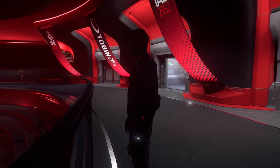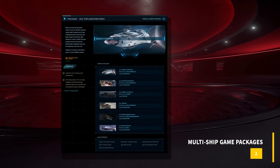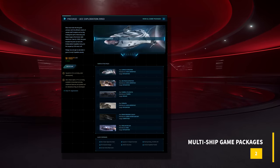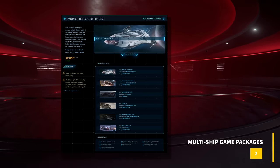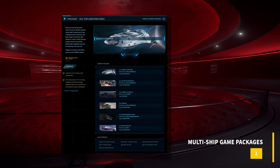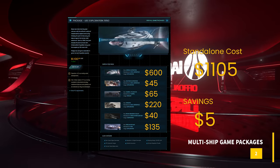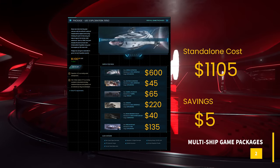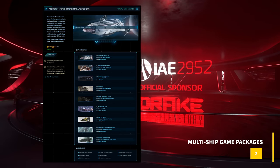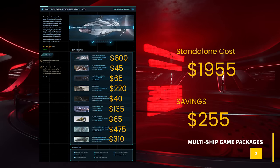Number two: multi-ship game packages. This opportunity is more for Concierge, given that most multi-ship game packages are only available for purchase by those in Concierge. Though multi-ship game packages are not created equal, you will find some decent money-saving opportunities when pledging for these packages. Normally these packages are cheaper than buying the ships contained within individually. If you know what ships you plan to keep and never melt, these packages are the absolute way to go to maximize your fleet's value versus cost.